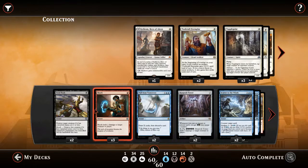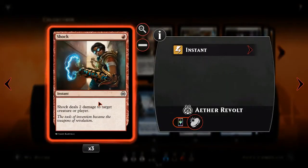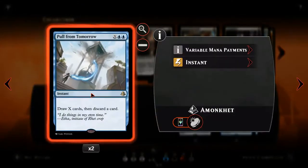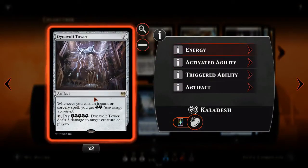I'll just go through and show you the cards. We've got two Fatal Push, three Shock, two Pull From Tomorrow to get card advantage later on in the game, two Dynavolt Tower. Now, I'm not running Harness Lightning — I probably should be — and I'm not even running Glimmer of Genius, so I'm just getting the energy actually from the tower itself. It might be a mistake, but that's the way I'm doing it.